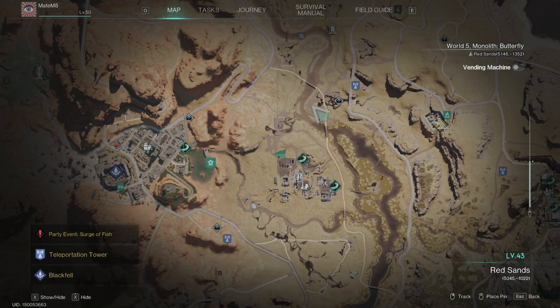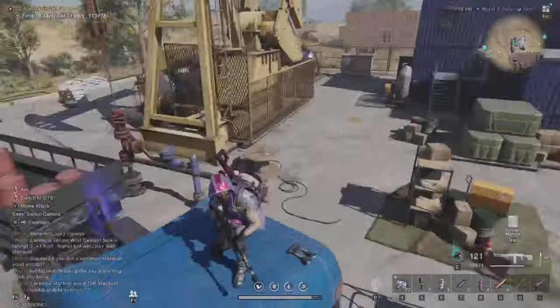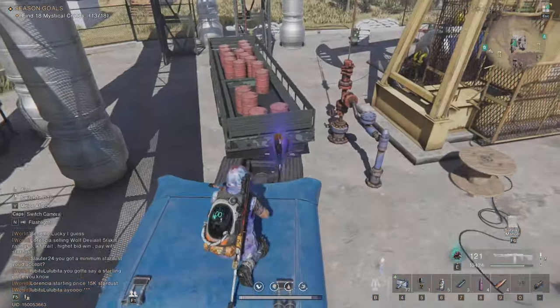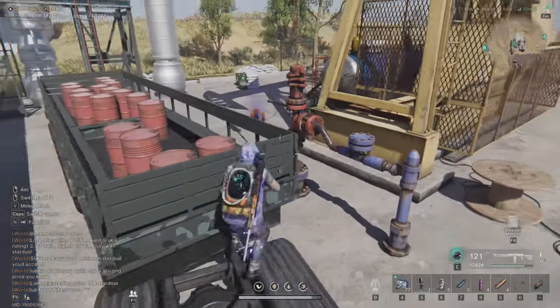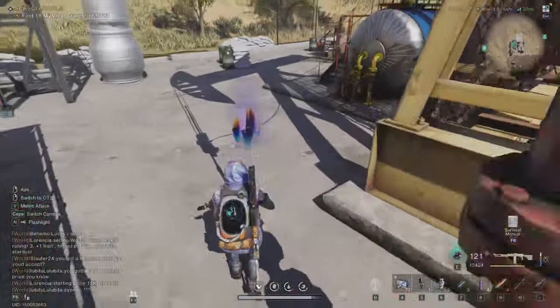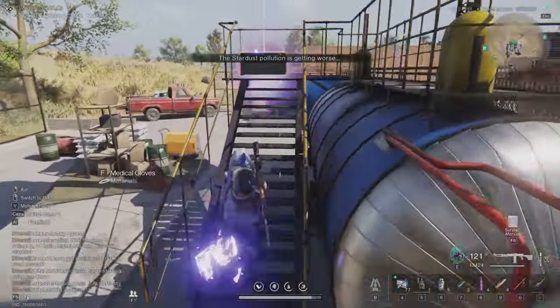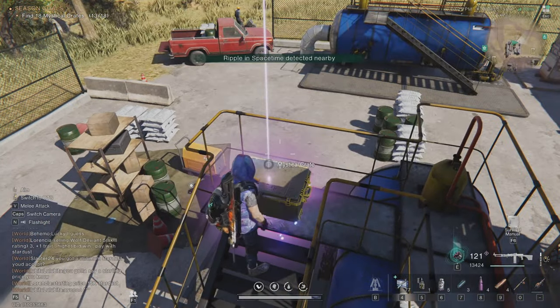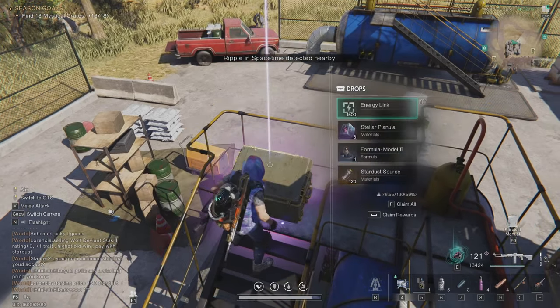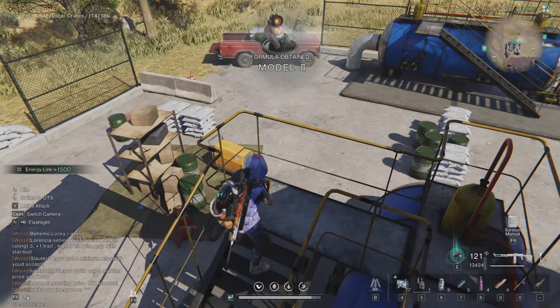So what you wanna do next, the first location of more mystical crates looks like this. You need to find these around the world, then just walk into that and it will spawn another one, walk into the next one. Sometimes it's three, sometimes it's two, and the mystical crate magically appears. Once I pick it up, it's gonna be 14 out of 18.